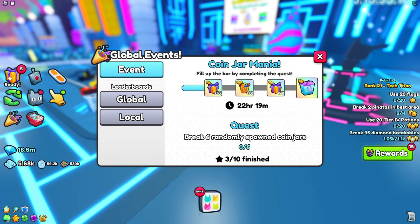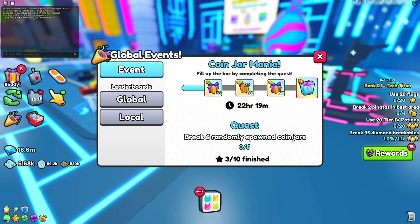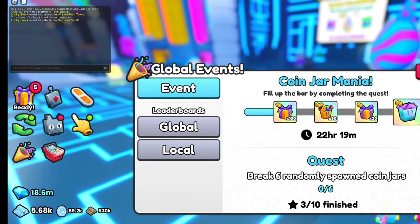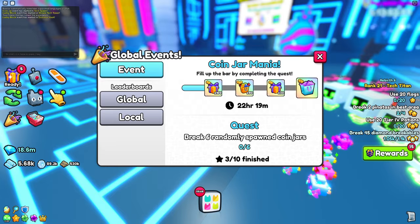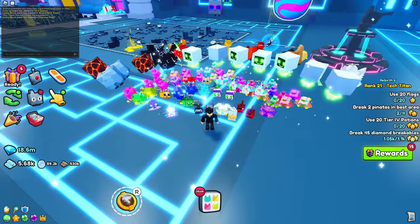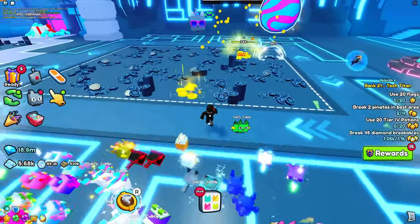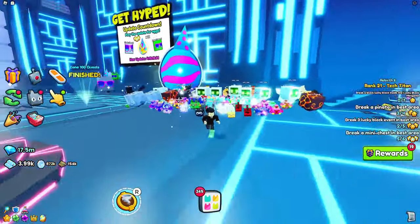All you have to do is participate in randomly spawned events, like a coin jar. If a coin jar randomly spawns, you'll see it say 'coin jar event has started' in the corner text. If you break it, you can fill up your bar, but if someone else creates it then it won't count.